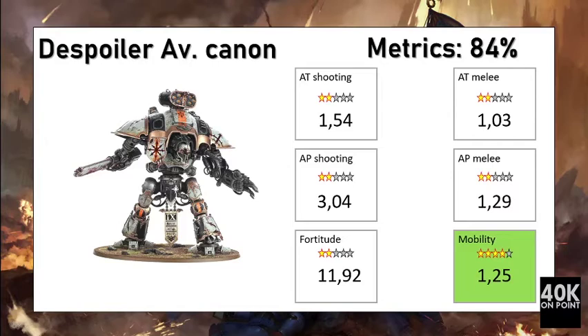The first option is the Despoiler with two Avenger Gatling Cannons, giving 24 shots at Strength 6, AP minus 2, Damage 2. When it comes to close combat, it uses its Titanic Feet. Overall, this makes a unit that is not really worth its points, close to an orange rating.